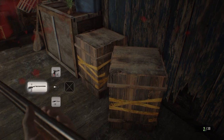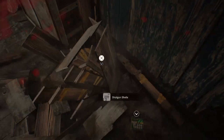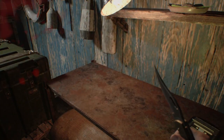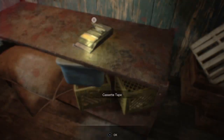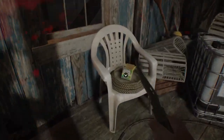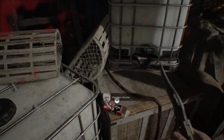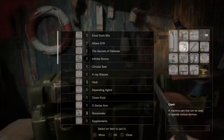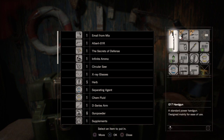I almost got killed. Shotgun shells, an herb, chemical fluid — separating fluid. We got a cassette tape so I'll save my game. I don't have a lock pick for that. Shotgun shells — we're getting plenty of ammo here. Handgun bullets too. What to do — okay, here's what I'm gonna do.